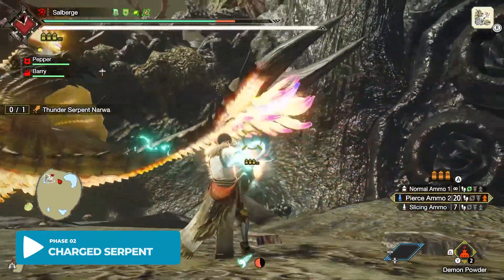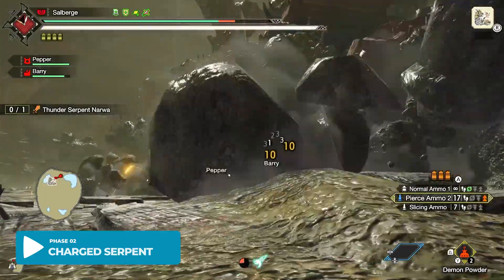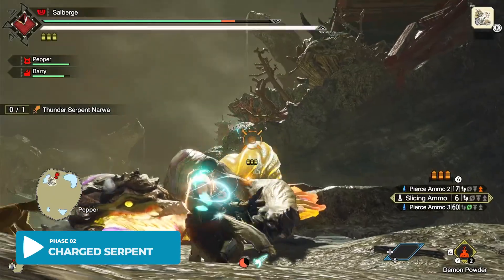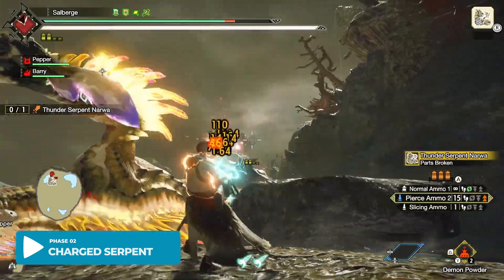It doesn't really hurt that much but it tries to offset you. You can see me actually breaking the tail — and with all 5 parts broken, it's a sure fall for Narwha. Try to aim for the belly sac as that's the weakest spot among all the parts.